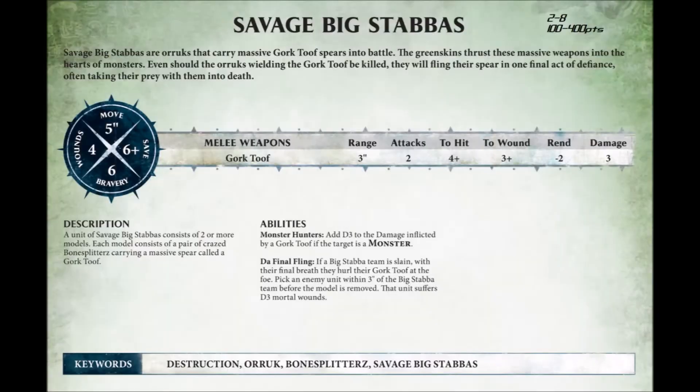The Big Stabba is an interesting Warscroll. It used to be just an upgrade to a unit of Savage Boys. Now it's a pretty cool unit and certainly has some uses on the tabletop. It's kind of a glass cannon, as it has a high damage output but dies very quickly.